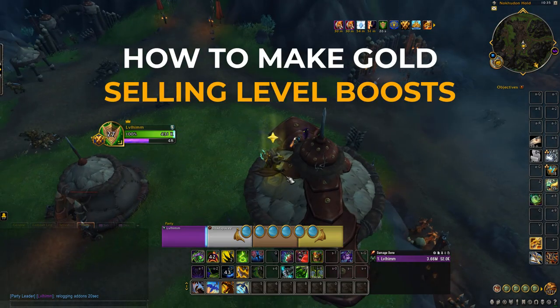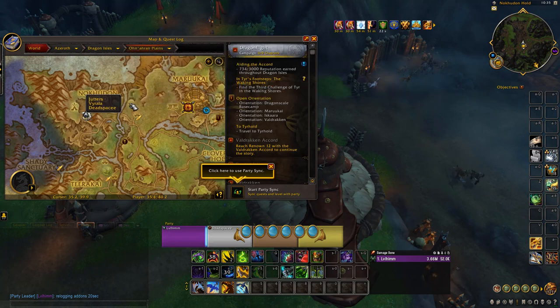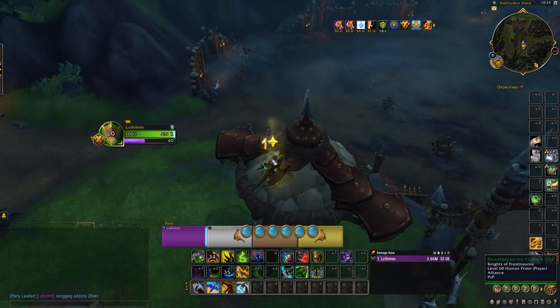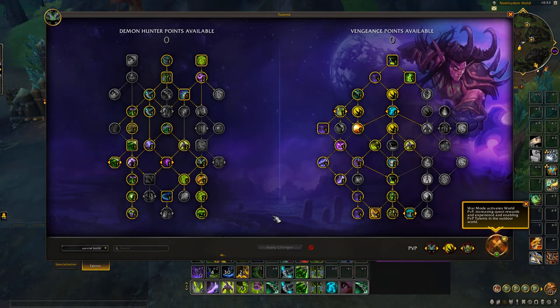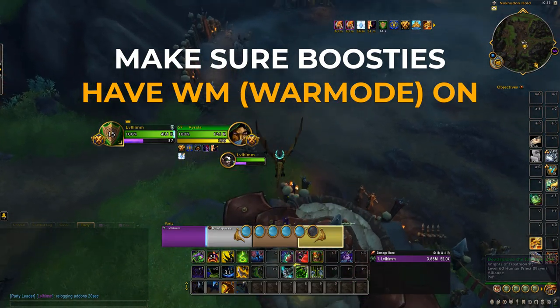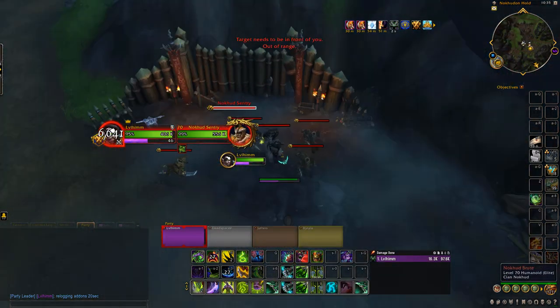In this video I'm going to be showing you how to make gold with the Dragonflight level boosting. This is where it is located and I also show you the spec that I'm using on my DH. However, you do not need to use a DH — you can use pretty much any tanky class that's got some decent self-healing. Make sure that all your boosties have War Mode on because that's extra XP they're going to be getting, so it'll be even quicker.